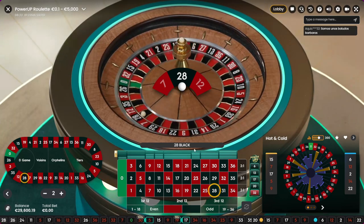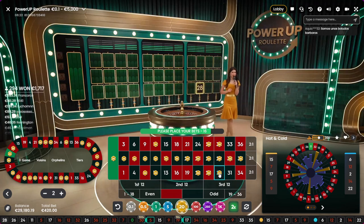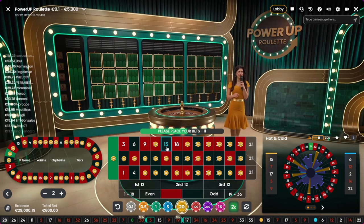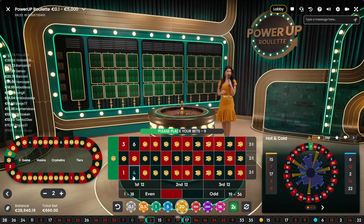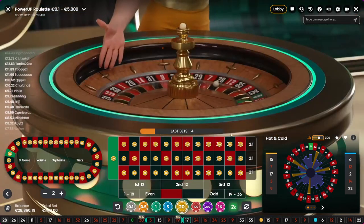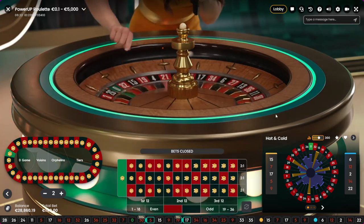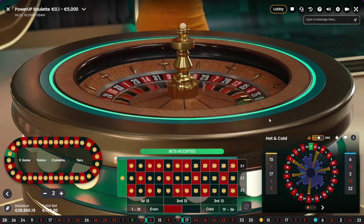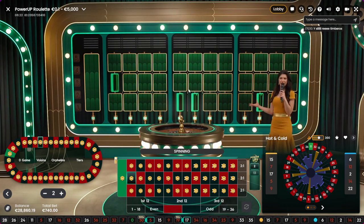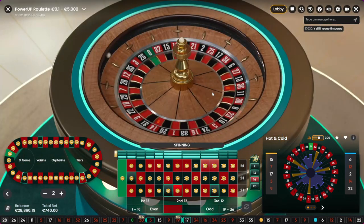It's 28 — no money on 28. Let's bet on every single number, we have a good balance so everything is fine. Had a bad session last time but everything is good here.